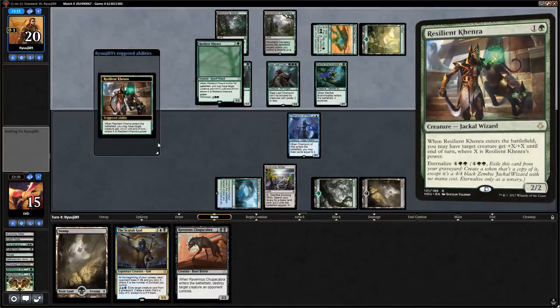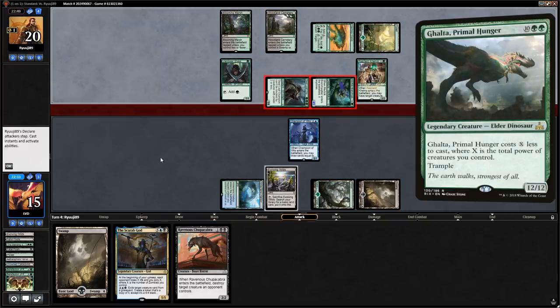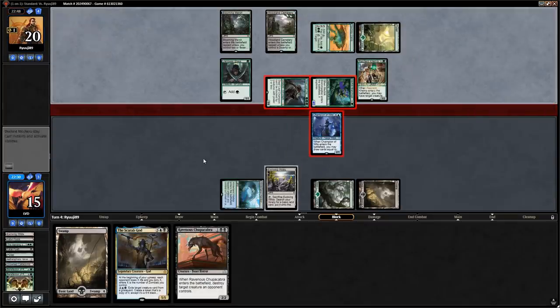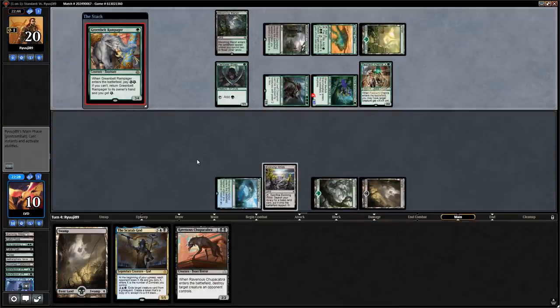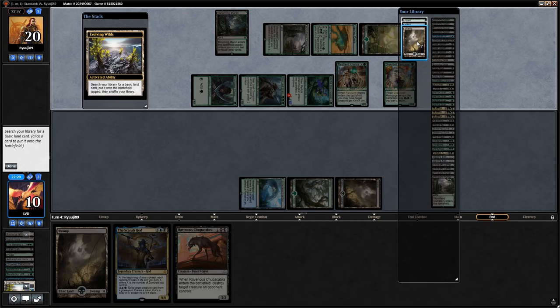Resilient Khenra from the opponent — this could be the turn they play Ghalta. We have to chump block since we can't afford to take all this damage. Greenbelt Rampager again — they're keeping up one green mana for defense. Let's get a Swamp, and the Scarab God might just be too late here.